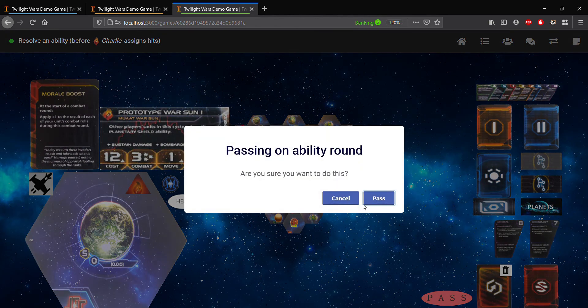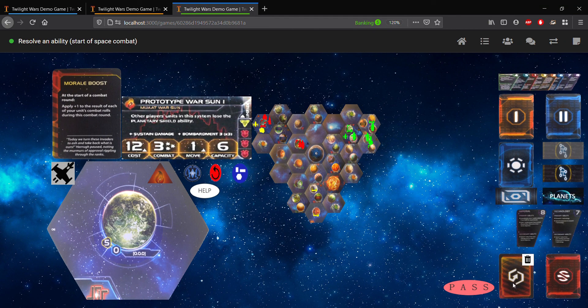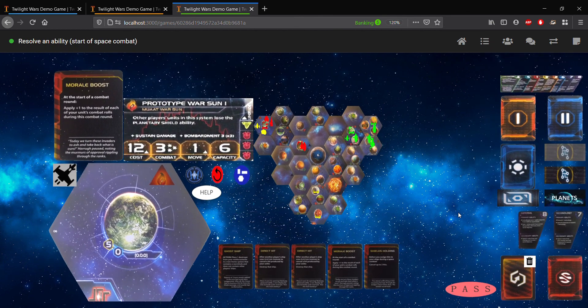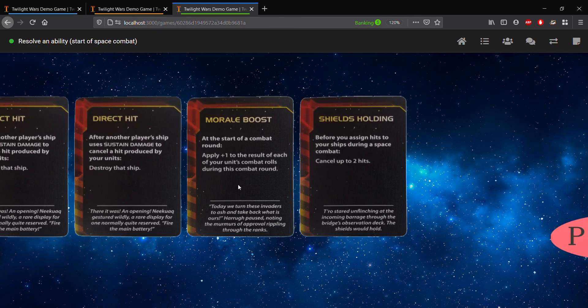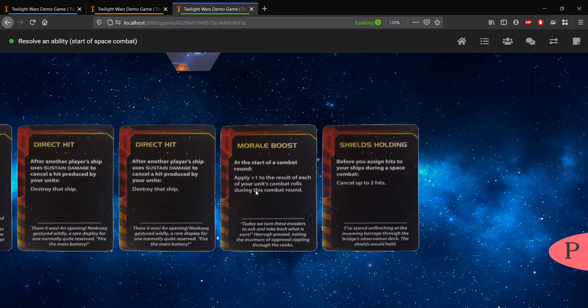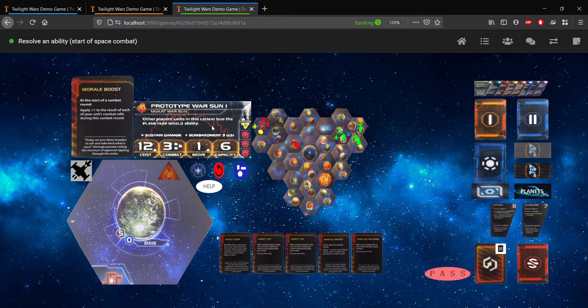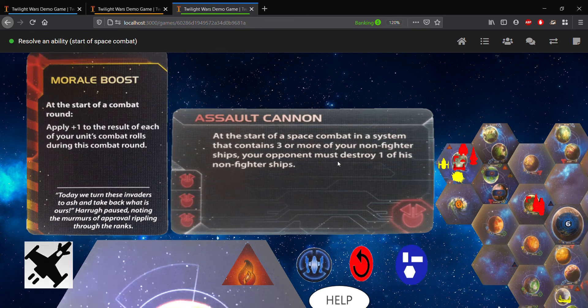We'll go ahead and finish up the ability round here — null hits to assign. So we'll get to resolve an ability at the start of a space combat. At the start of a space combat, you can basically play components that are indicated as such. For example, if we look at our action cards, we have morale boost. Morale boost specifically says 'at the start of a space combat or at the start of a combat round,' which includes at the start of a space combat since that would be the first round, and then we would be able to apply plus one to the results of each of our unit's combat rolls. Other things such as technology cards — for example, if you had a salt cannon, which we don't — salt cannon says 'at the start of a space combat,' so you would double-click it here to resolve that ability as well. We're going to go ahead and pass for now on this ability round.